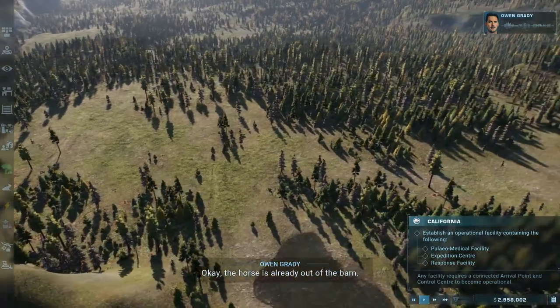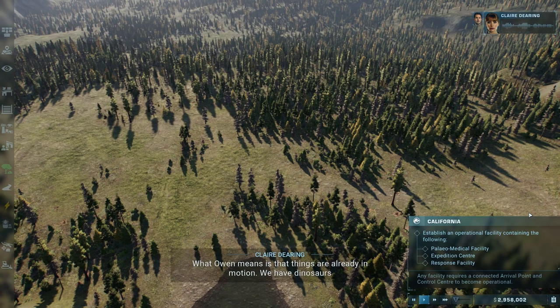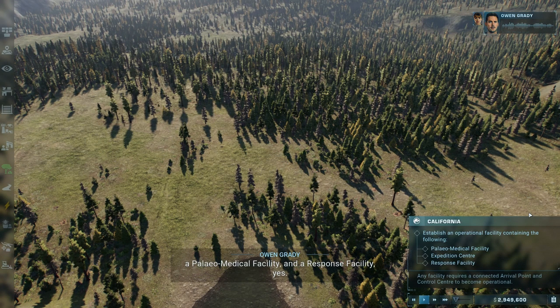Okay, the horse is already out of the barn. That's a saying, by the way - there's no horse in no barn. What Owen means is that things are already in motion. We have dinosaurs that we'll need to capture, and facilities that need to be built. But not actual barns. Expedition Center, a paleo-medical facility, and a response facility - yes. Those should give us a solid foundation.